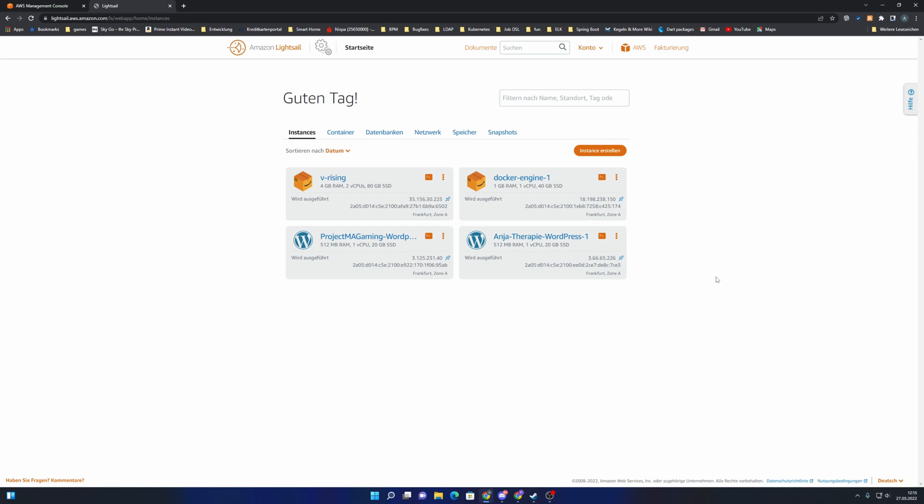What you need at this point is an AWS account — setting that up is not part of this demo. Under Amazon Lightsail we will create a new instance where we will install Docker and start our server. All you need is a Docker environment to start our server.